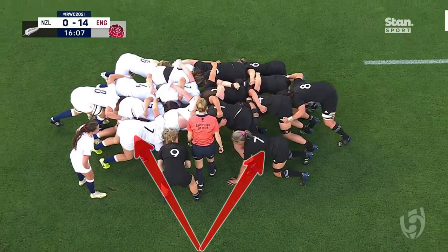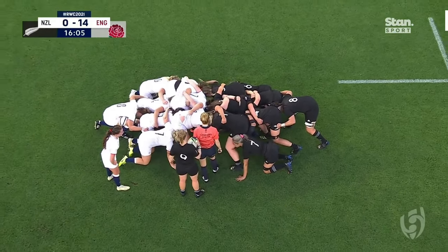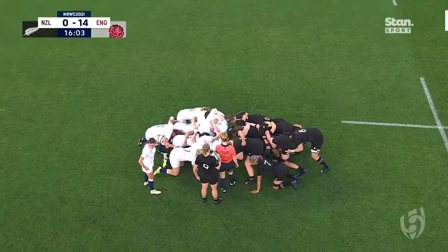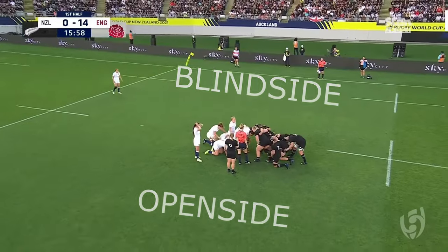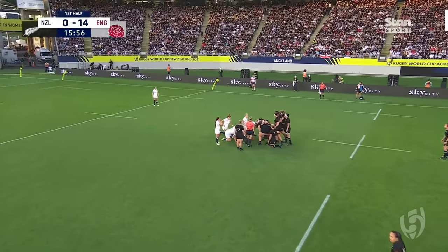It is at scrum time that the Open Side Flanker position earns its name. The Open Side Flanker packs down on the open side of the scrum — that is the side furthest away from the nearest touch line. The opposite side is called the blind side.